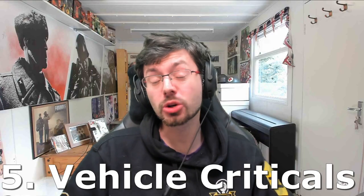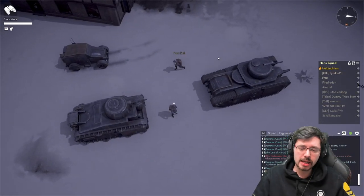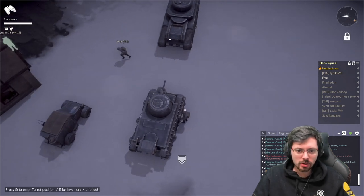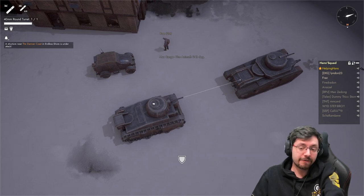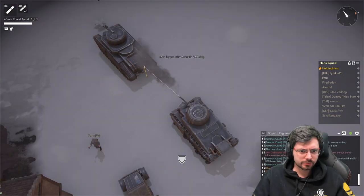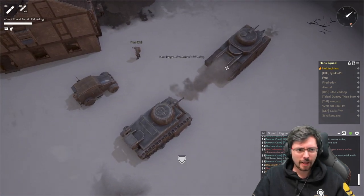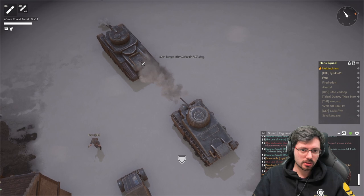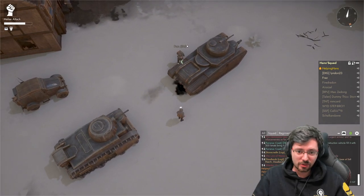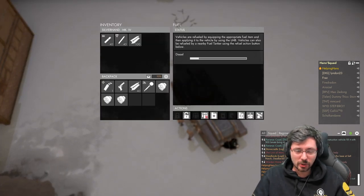Number five: vehicle criticals. I'm going to show you the first of three criticals — a fuel rupture. If you get shot in the rear it could penetrate or bounce, but if the tank receives a fuel critical, you'll visually see fuel leaking from the rear of the vehicle. It's not guaranteed to happen every time you're shot in the rear, but it is possible.